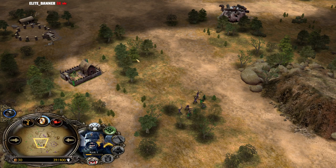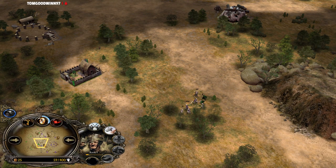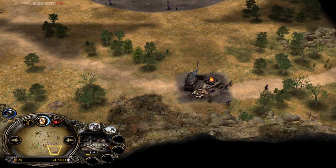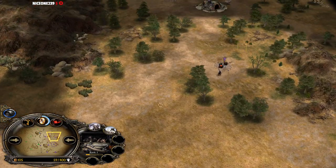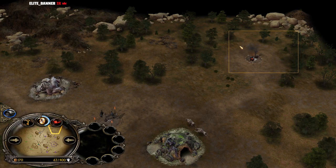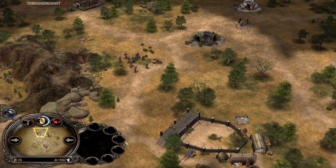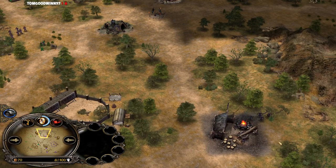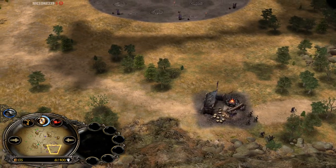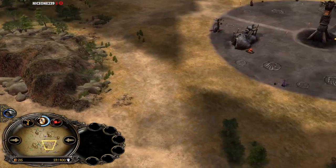Uruk-hai are also much faster, so running away from them is not an option — you might as well just stay and fight. That's the second peasant battalion he's now able to kill, meaning those mills are untied so far, and he'll capture the one at the top side of the map as well. As Isengard, you want to make sure you don't capture too many mills if you can't protect them. Getting three mills under your control and keeping them alive is more than enough for the evil factions to get the money they need.